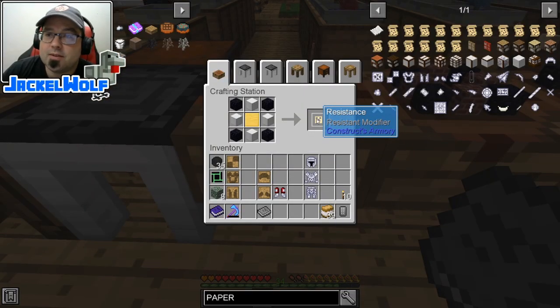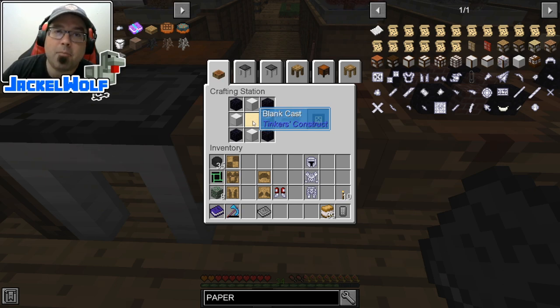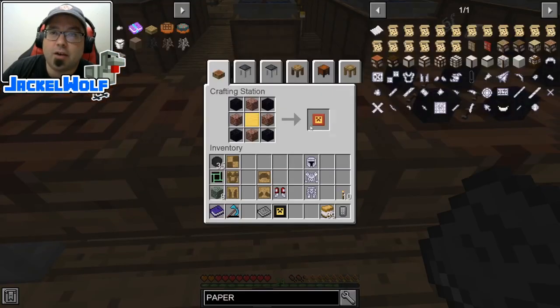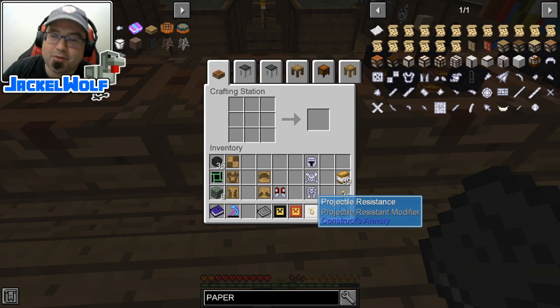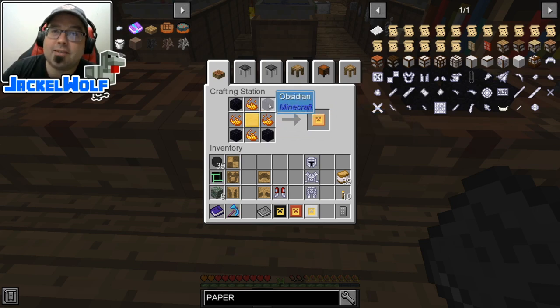To make a resistance modifier: any cast, four obsidian, and four blocks of iron. For blast resistance: any cast, four obsidian, four bricks. For projectile resistance: any cast, four obsidian, and four arrows — you'd think the opposite would be true, but that's Minecraft logic. For fire resistance: any cast, four obsidian, and four blaze powders.